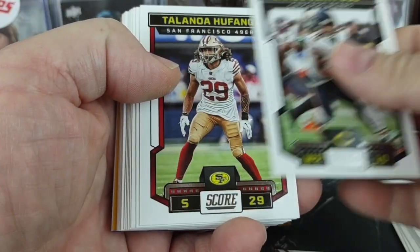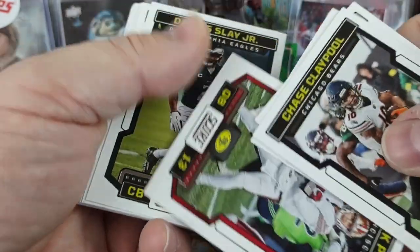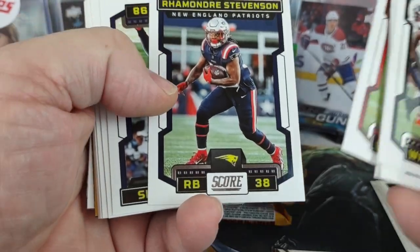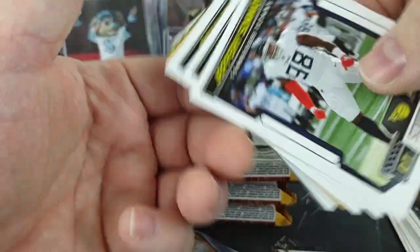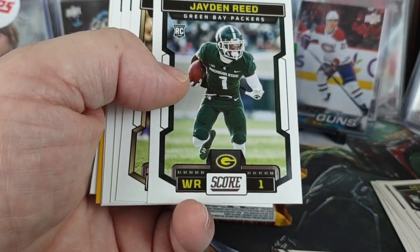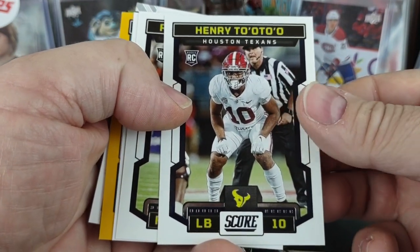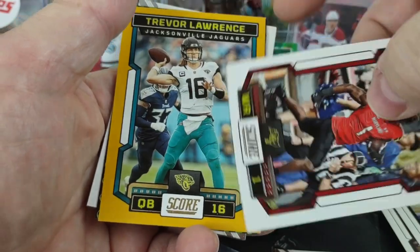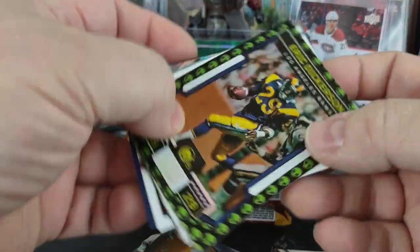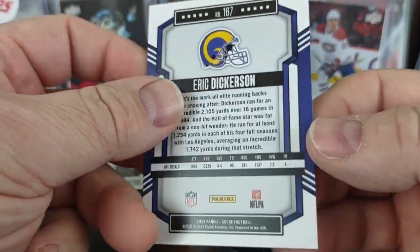Chase Claypool, Taleana Afunga, Matt Stafford, Brock Purdy second year, Darius Slay, Daniel Jones, Amari Cooper, Rhamondre Stevenson, Jeffrey Simmons, Jordan Love, Brian Burns. We got a Jalen Reed rookie, Kendre Miller, Henry Tooto, Rashaun Johnson, Rakeem Jarrett rookie, and then a Trevor Lawrence. And we got a fancy alien parallel — what in the heck is that? It's not numbered, but it's some sort of alien parallel.